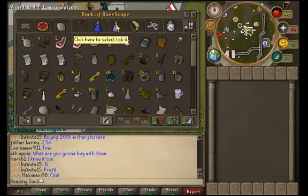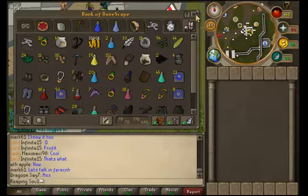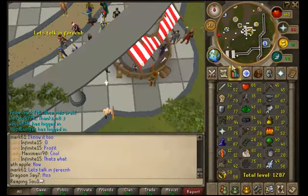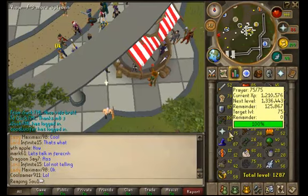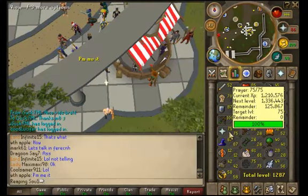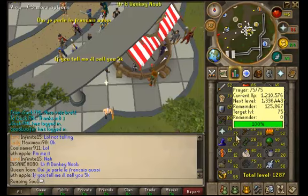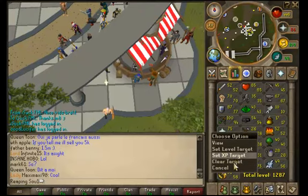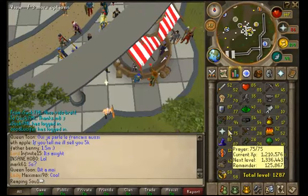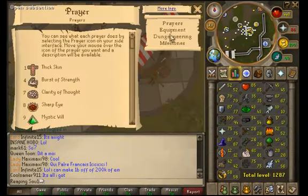So everything is the same except for my last tab. As you saw in the start of the video, I did get 75 prayer, and that cost me about 20 mil from 63 or something. I got a few levels up to 65 from whatever it was before, and that cost me a couple mil. Then I bought 6k dragon bones, went to the gilded altar, and got 75 prayer. I will show you why right now.